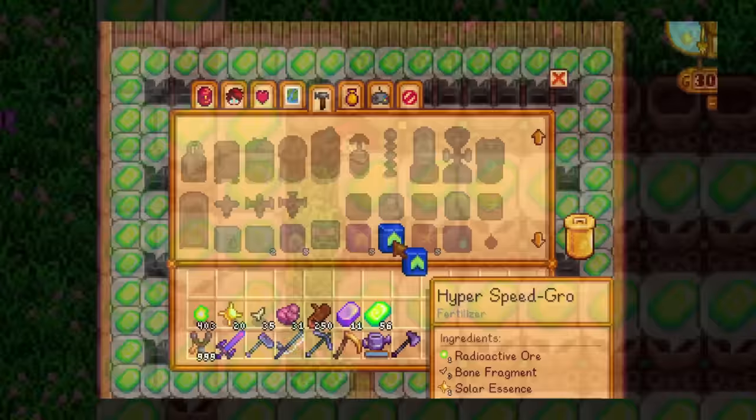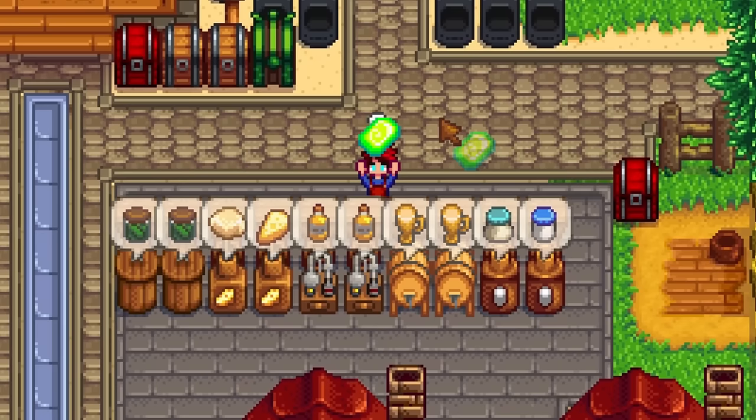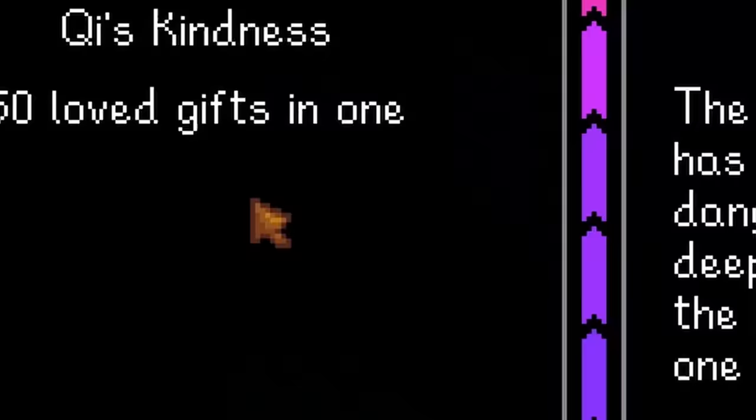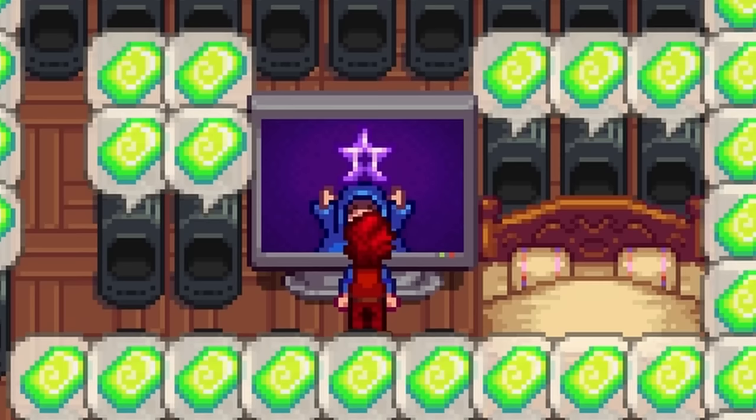Now we have radioactive ore — a new type of ore that has almost no uses, an ore that we can easily farm for, and most importantly, an ore that turns into a bar that sells for 4,500 gold. Complete the Danger in the Deep quest so that you have access to the dangerous version of the regular mines.